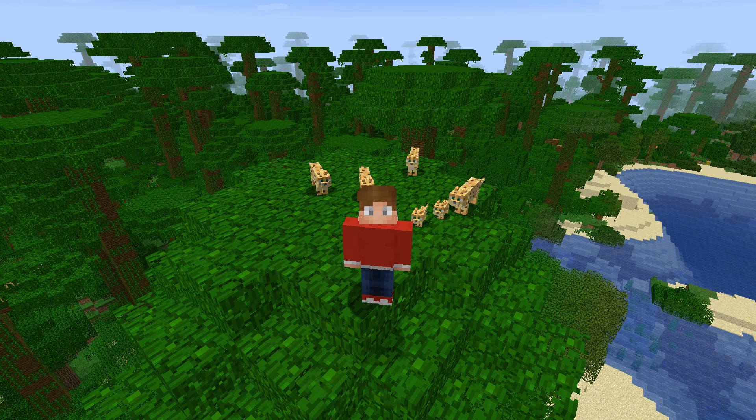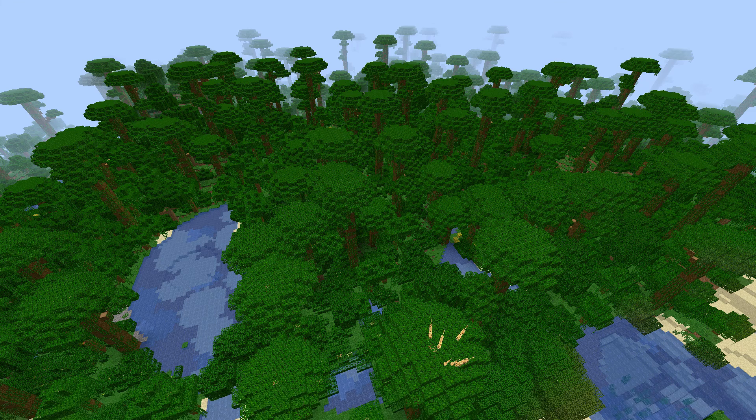Today I will show you a way to farm them more easily. Ocelots spawn in all jungle biomes, so whenever you see a jungle tree you know you are in the right spot. They spawn against the hostile mob cap and despawn like hostile mobs, even though they are non-aggressive.